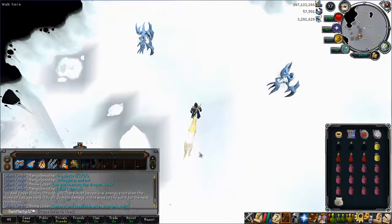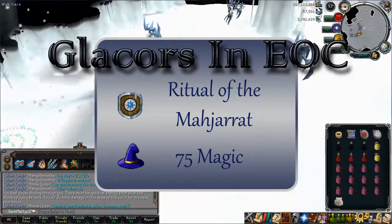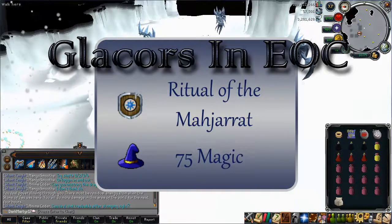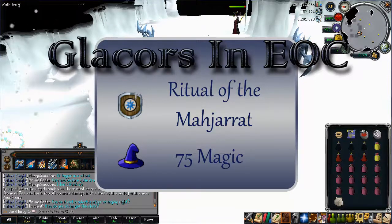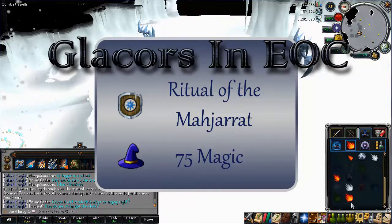Right now I'm going to go through requirements for killing them, as you should see on the screen at the moment. There is a requirement of the quest Ritual of the Majra, which is required to access the Glacers cave. I also recommend at least 75 magic, 95 if you have it, for fire wave or fire surge.